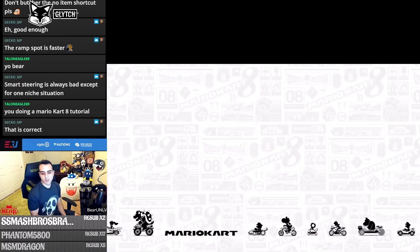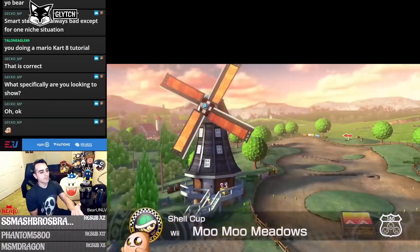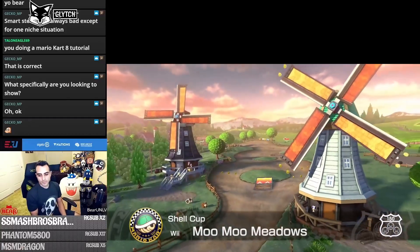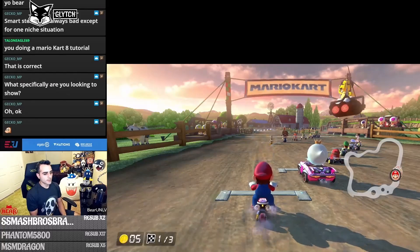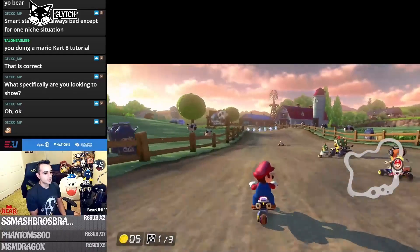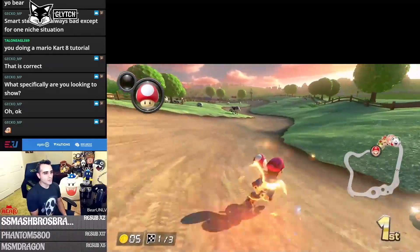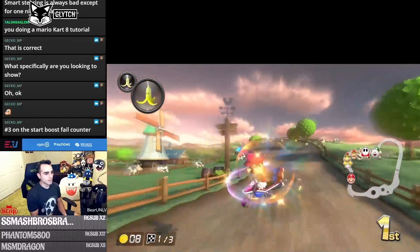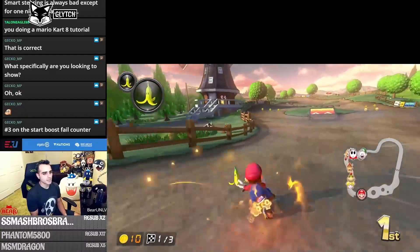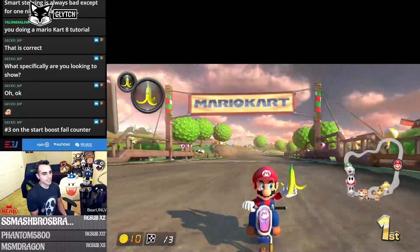Shell Cup, 150cc, going with our standard bike, Roller, Parachute build. First race: wait for the two countdown to disappear and hold A for the rocket start. Also — something the game doesn't tell you — when you touch an item box, mash L to get your item faster. I'm mashing L and I got my item almost instantly. Don't wait for it to roll through on its own; keep mashing L and it'll land much quicker.